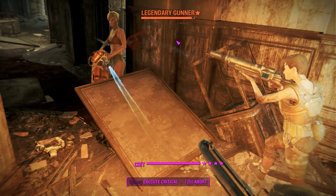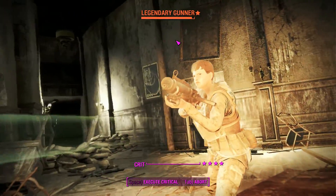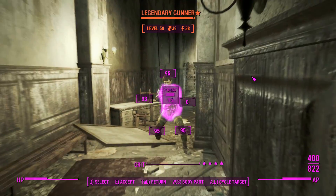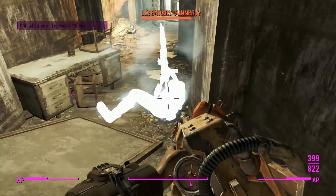Even though we are doing all this VATS work, we're not seeing a single point of damage drop off the health of that particular legendary gunner. So we'll go ahead and freeze this one, and while that other one's not around, we'll just go and toast this one on our own.